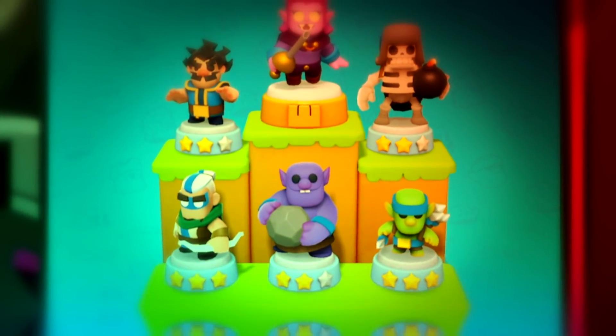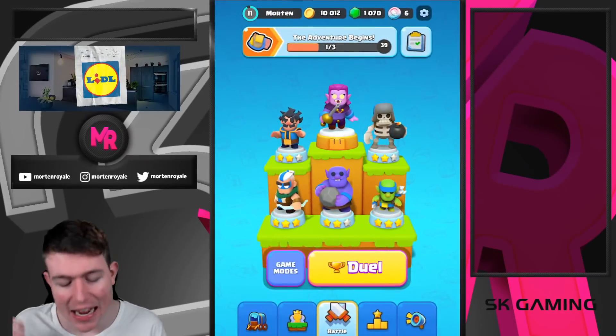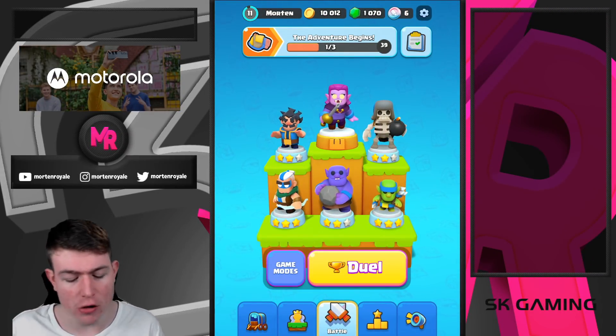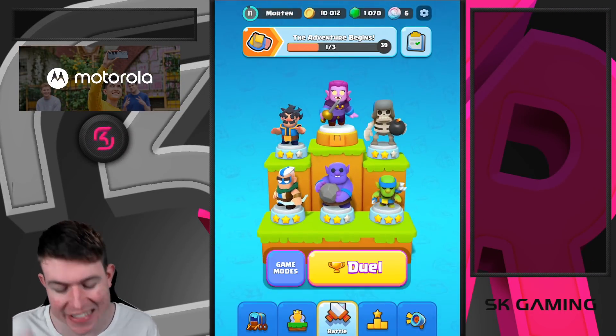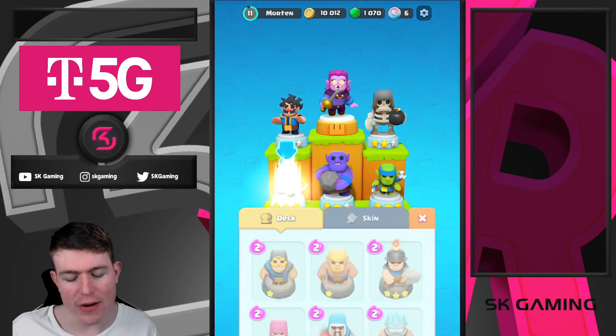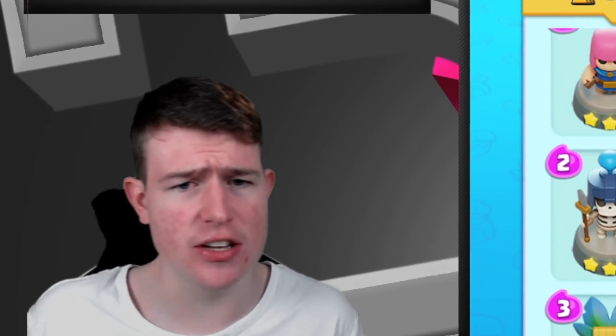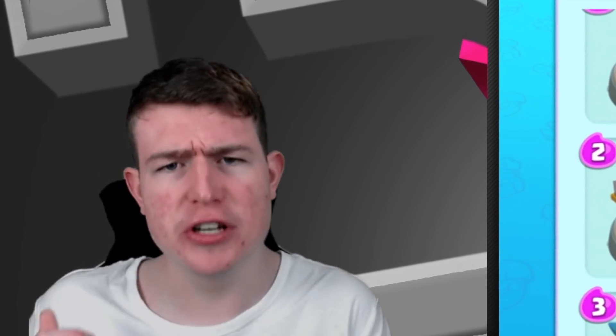It's a really similar deck which I showed already in the last episode, but I subbed in the magic archer. I already have it now on level 3. I'm also going for electric level 3, giant skeleton level 3 hopefully soon. If I have my archer level 3, the archer level 3 star power is really strong — I might sub the archer instead of the magic archer. But this is the deck we're gonna use today and also try to push higher.